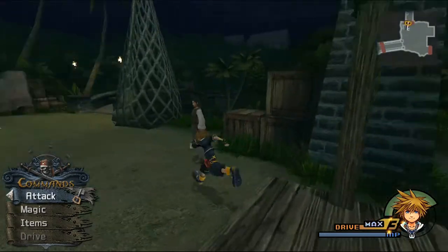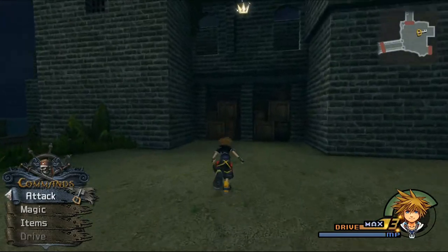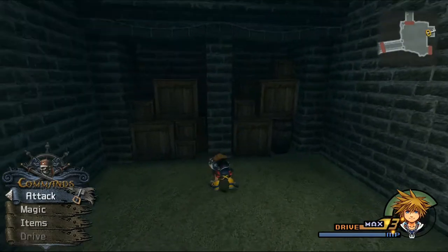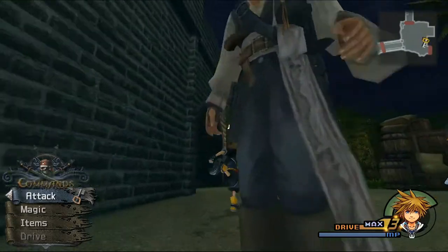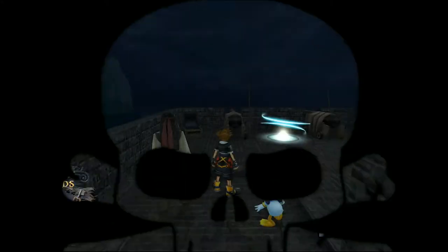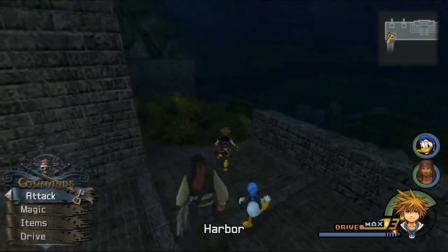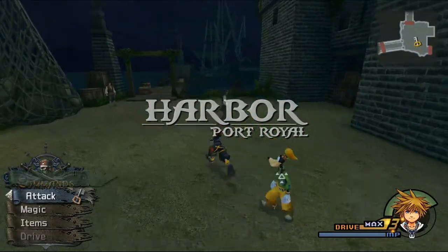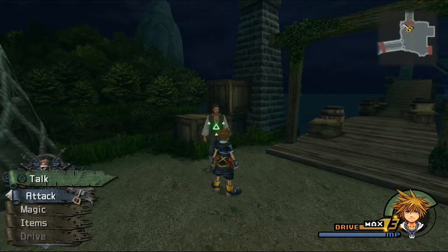We can't go here, we can't go over there, and there's something up here but I don't think our jump is high enough to get it. We need some stuff to be able to get up there. What we really need to do is talk to Will to ship us off.